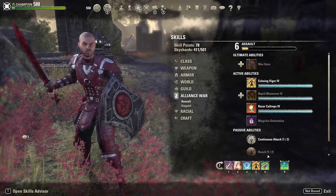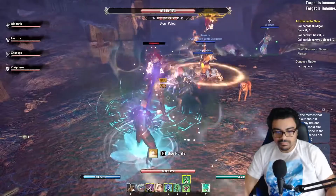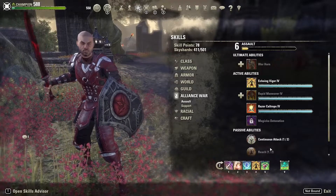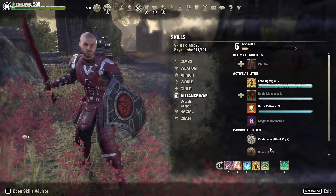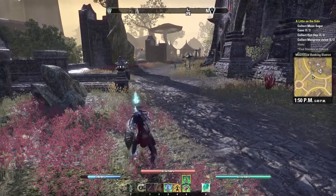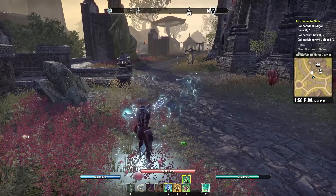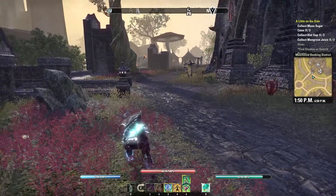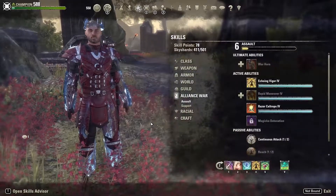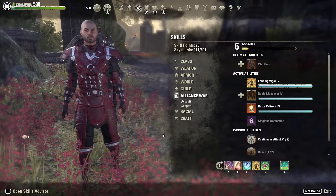Another heal I'm using is in my dual wielding tree — green lotus. You basically pop this, have it running, and your light and heavy attacks will heal. I usually spend time swapping weapons to pop all my buffs: pop the ice fortress, go over and pop the lotus, go back to sword and shield, do some heavy attacks, mix it in with some taunts, throw soothing spores — just keep doing this and you can keep people topped off on healing all day. It's very different from a normal healer using a resto staff, but it makes it so much more fun. That's why I really like this build — it's a stamina healer, and you don't really see too many of those.